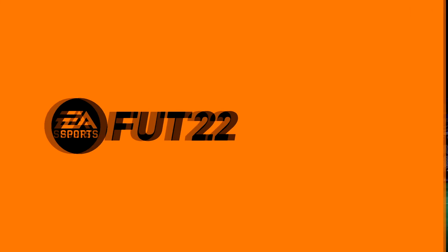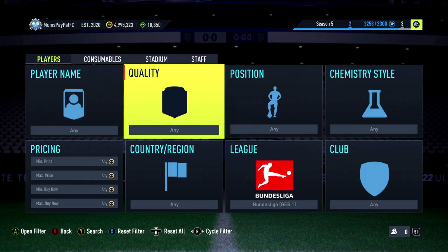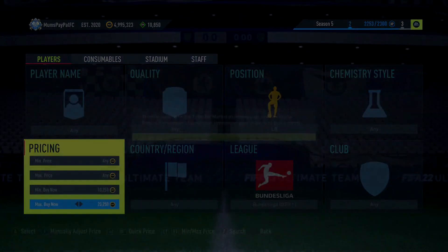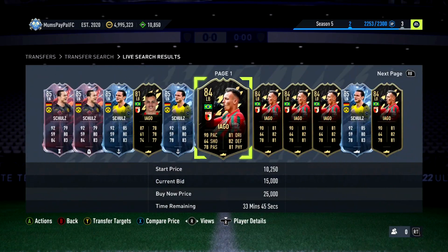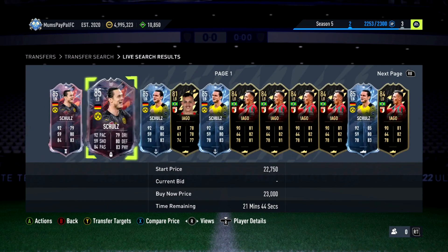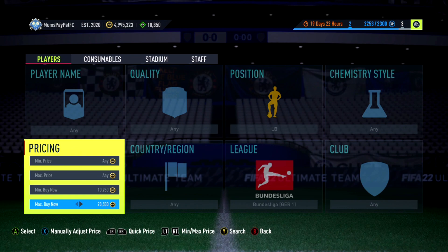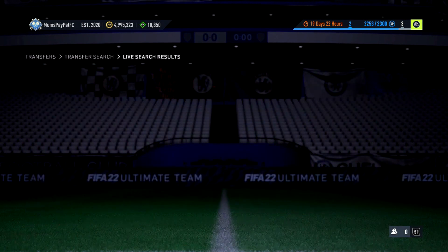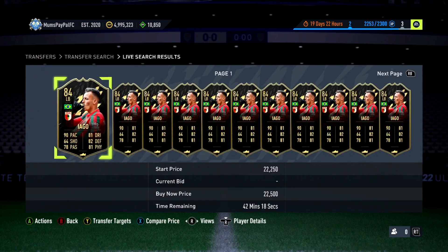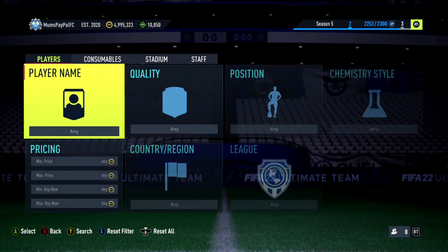Next up we're going to stay in the Bundesliga and do another mid-tier filter. We're going to go to left back and around the 20 to 25k mark you've got quite a lot of different specials. Inform impact cards especially can get some really good deals on. Schultz has got two specials, there's another Iago as well. Those four are the most likely to pop up — around the 22k mark. You could probably sell for about 22, maybe 23k, and the tax is about 1100 coins.